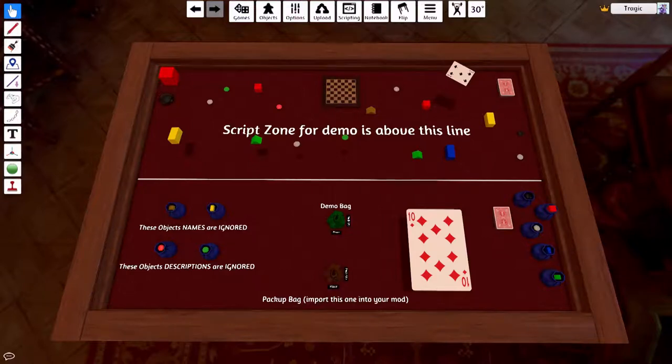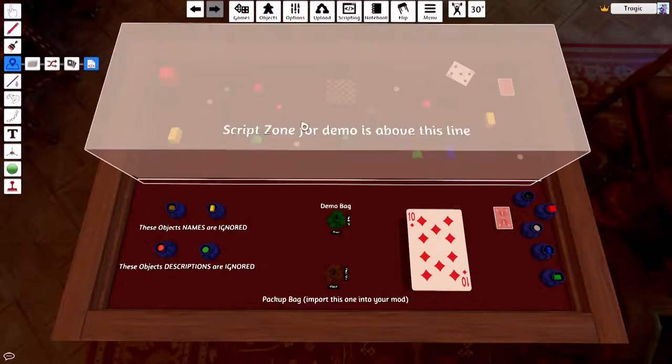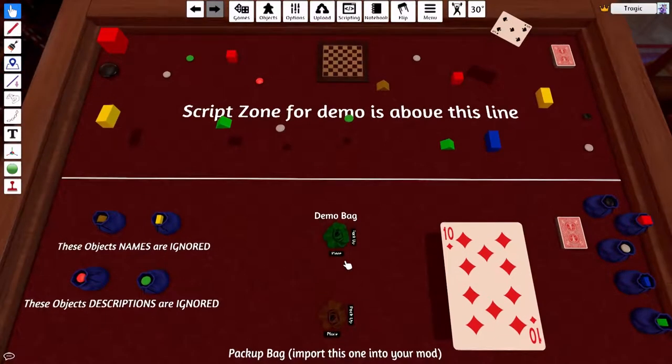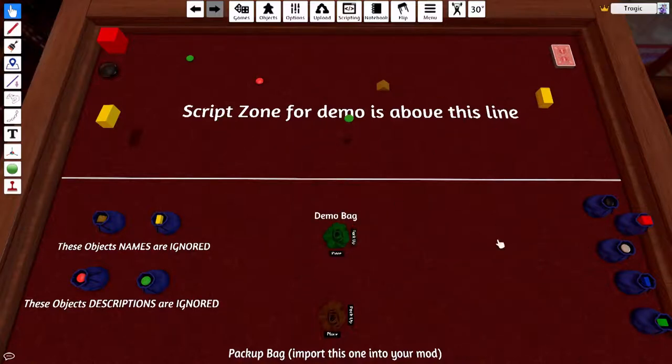G'day, Tragic here and welcome to my latest tool for Tabletop Simulator. This is a mod, but it's just a tool. This is called the Pack-Up Bag. It's based on Mr. Stump's excellent memory bag. The difference is that this one will pack up everything inside a scripting zone. I've created a script zone at the top of the table and everything inside that zone, when you click on the demo bag and hit Pick Up, will just be sucked in. It's that simple.